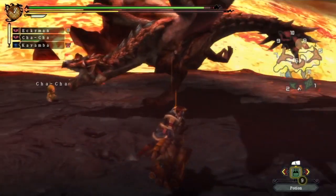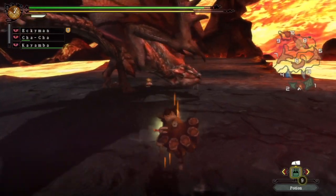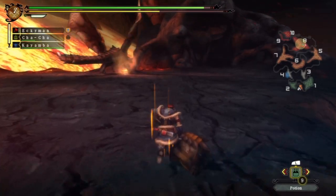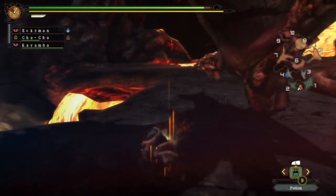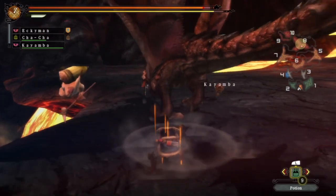There's an item in the game called Mega Dash Juice - we need to start making some of that. What that does is it prevents your stamina going down while you're charging up your hammer, or while you're running. It's only a limited thing, it doesn't last the whole quest. But that is very, very useful as a hammer user, because I think we probably use our stamina the most out of all the weapon types.